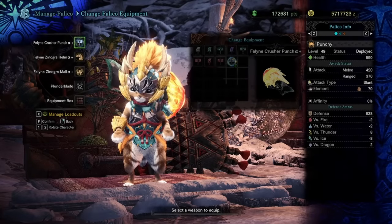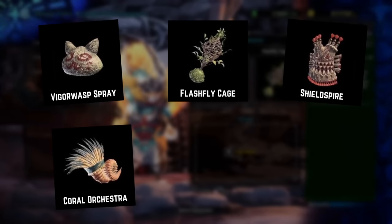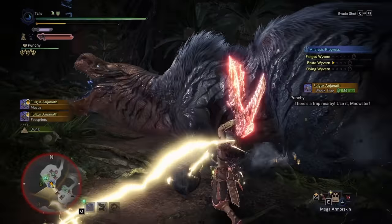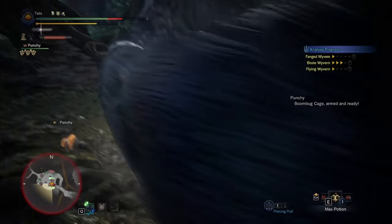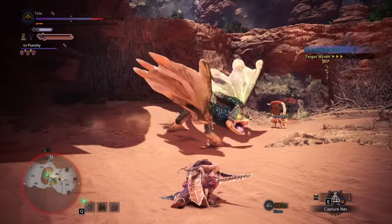Let me go through the gear that makes for a very beneficial Palico, and see if I can convince you that they're more valuable than you think. Let's start with the gadgets, as that's their main contribution to hunts. There are 6 different gadgets you can unlock through expeditions in each of the zones in Monster Hunter World. Each gadget provides a different experience for you on your solo or duo hunts, and can greatly change how a hunt goes. I'll run through each gadget and rank them all.